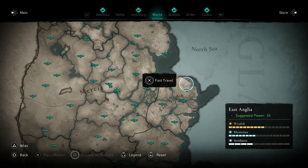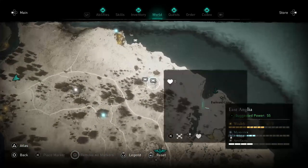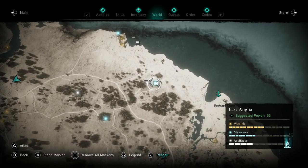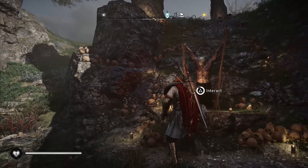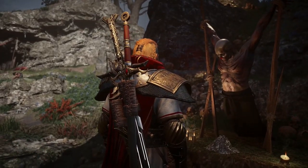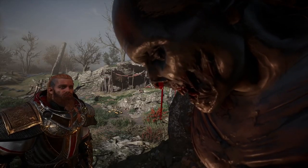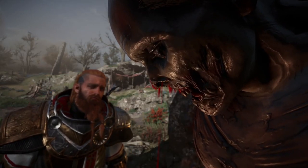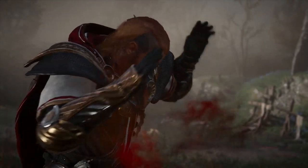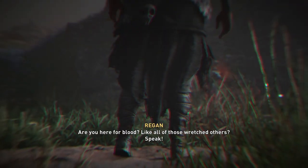Next you'll want to head over to East Anglia — far west from the forward camp there will be another pit-like arena where you'll find another decaying corpse to examine. This will start the encounter with Regan, the second daughter of Lyrion. She fights in a similar way to her sister Gunnaril, producing clones of herself that will attack you and teleporting when you try to land hits on her. Having the Brush with Death skill will make this battle much easier, giving you a chance to land a few blows after successfully dodging.